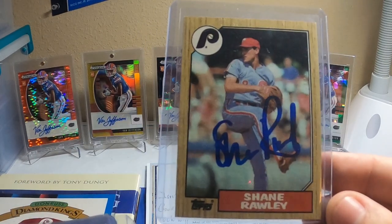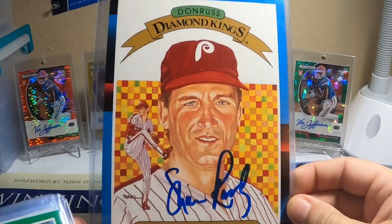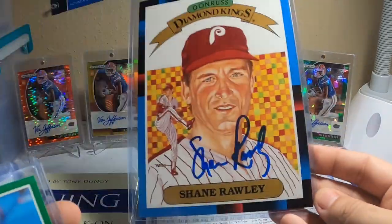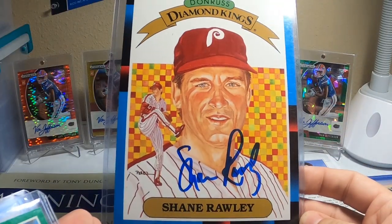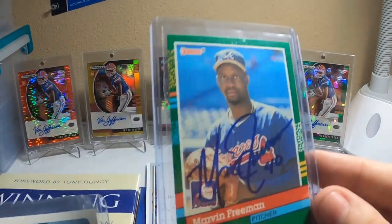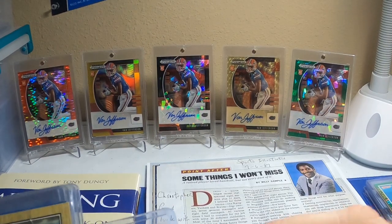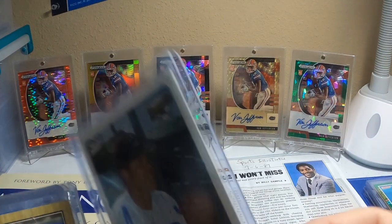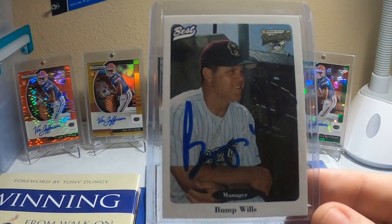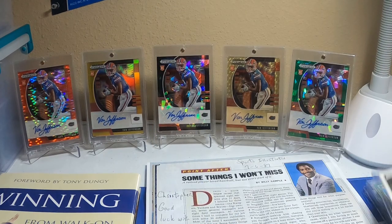We got Shane Raleigh on an 87 Topps and on a big jumbo Diamond King — looks pretty good. Marvin Freeman on a 91 Donruss. And we got Bump Wills — this is a 96 Hudson Valley Renegades team set. He was the manager of the 96 Hudson Valley Renegades, which was a Rays affiliate, so that's why I have that.